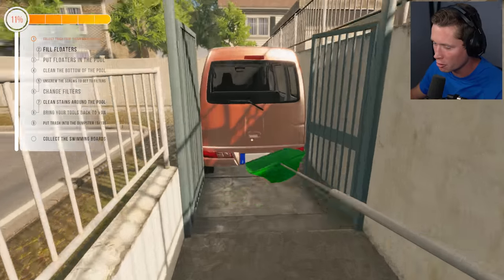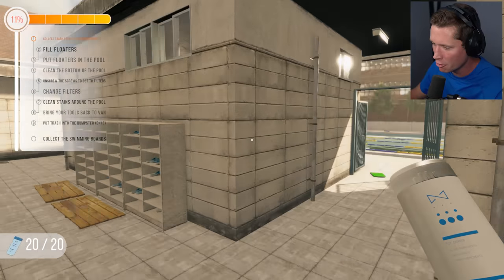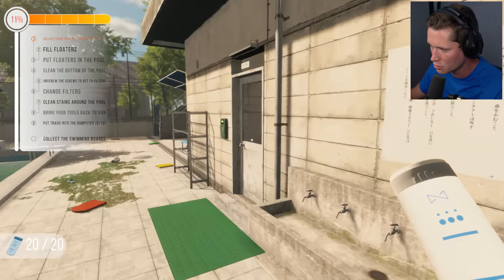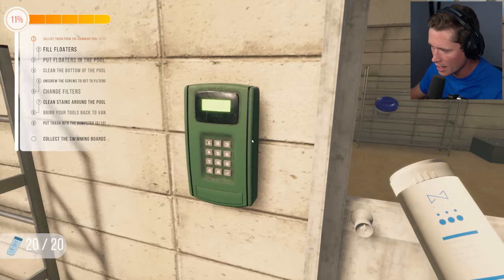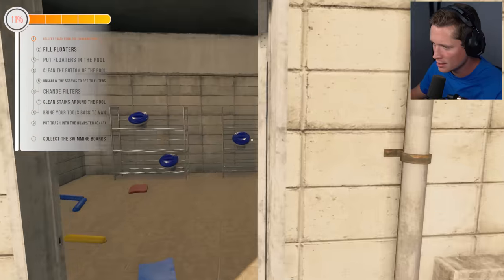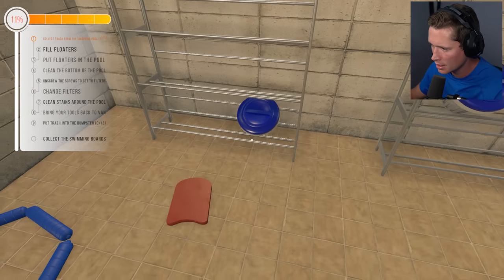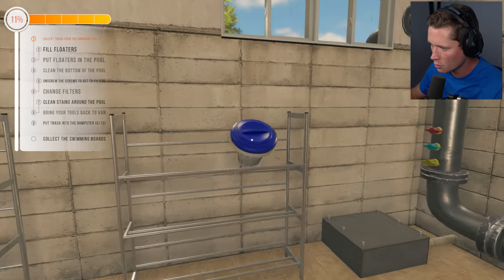We want to fill the floaters and put them in the pool. Let's grab our chlorine tablets. The floaters — if they aren't in the pool — she said code one, two, three, four. They're in the pump room. So let's go ahead and access this: one, two, three, four. Let's set this down, grab these, place them all outside, fill them up with chlorine tablets, and then put them in the four corners of the pool.